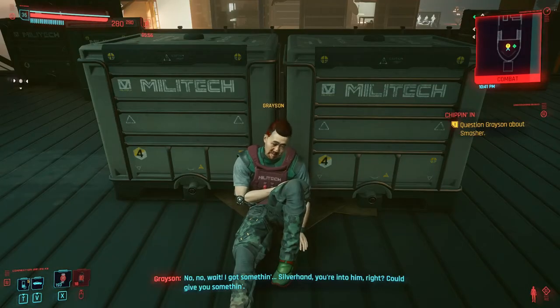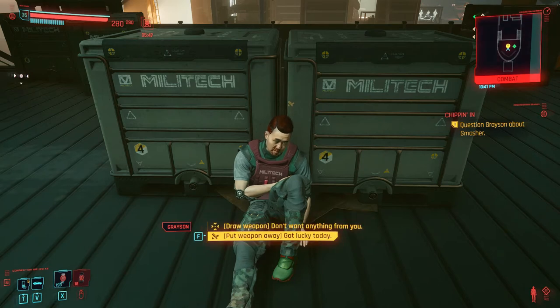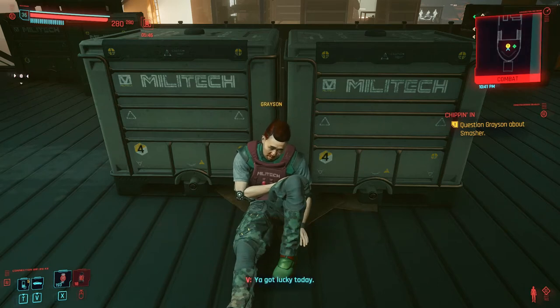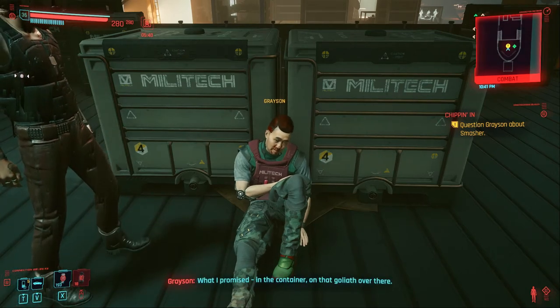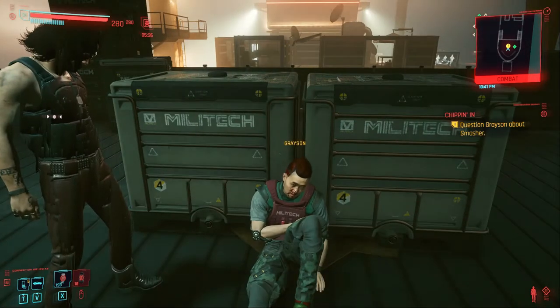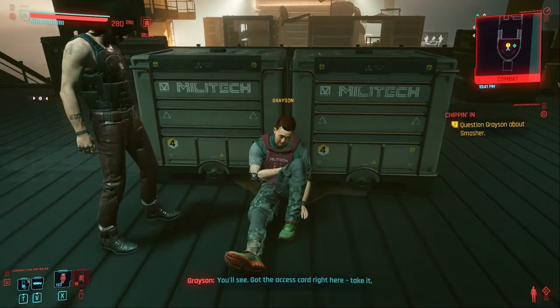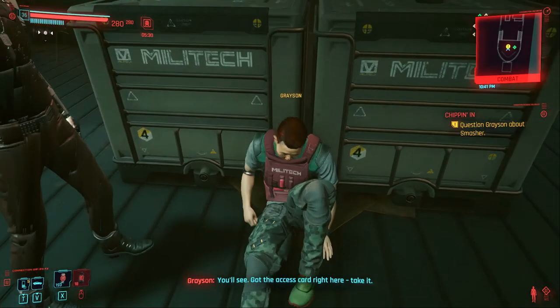No, wait. I got something. Silverhand — you're into him, right? I'll give you something. What I promised. In the container — I'm at Goliath over there. What's inside? You'll see. Got the access card right here. Take it.